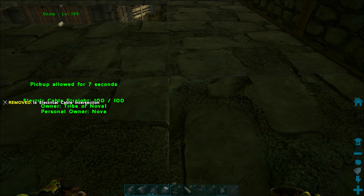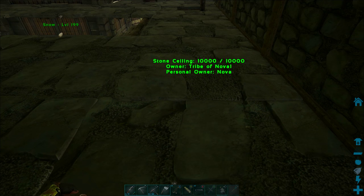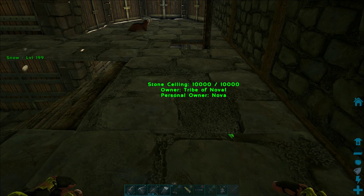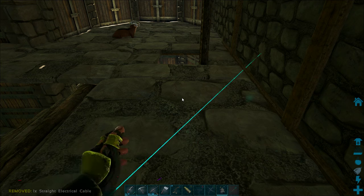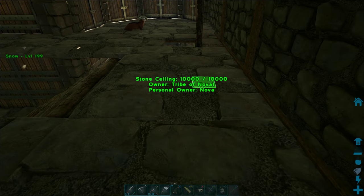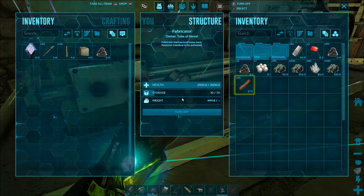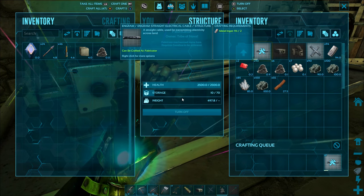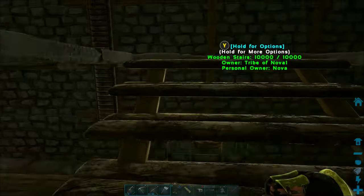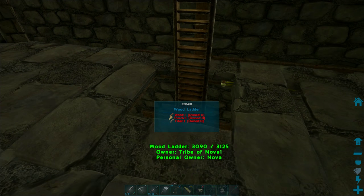I'm going to snap that junction right here, and that will allow me to continue making my electric system go in this direction. I'm kind of doing this blind, but I can see just a tiny bit of green glow through the floor and it looks like it's working fine. I'll drop the electric box — it always snaps to the end of the cable — so now I can see where that cable is located. I want to get it closer to the hatch frame, so I'll make a couple more electric cables.